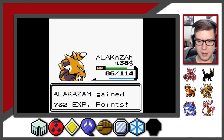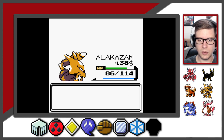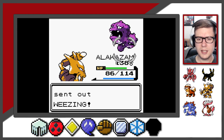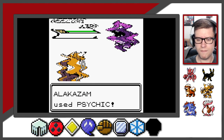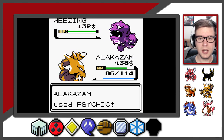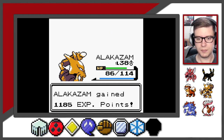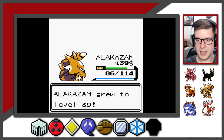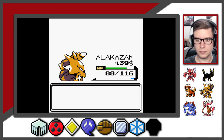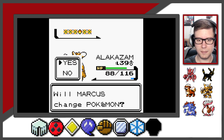Alakazam will be at level 39 by the end of this battle. He still has two more Pokemon, I think. Wheezing - we're going to keep using Psychic. Psychic has about 10 power points. We're not done yet though. As soon as we get to the Underground, we're going to end up fighting our rival, which is such a horrible opportunity for a battle.